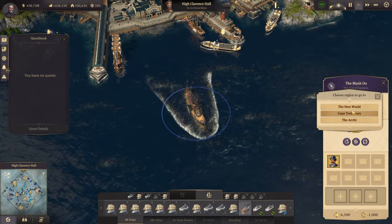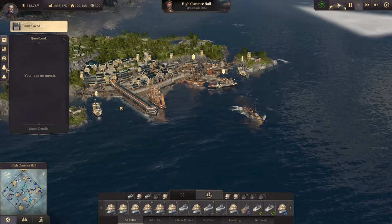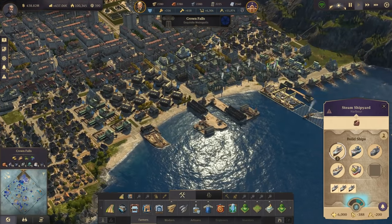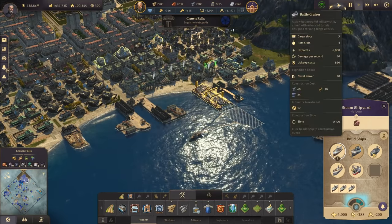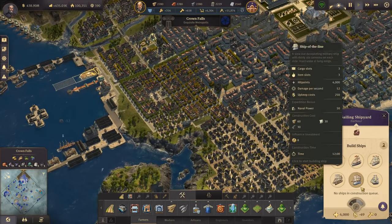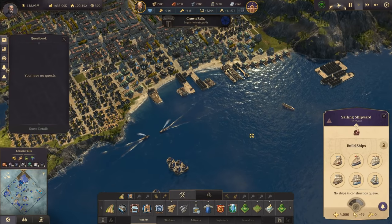Let's get it back to Cape Trelawney - the Musk Ox. In Cape Trelawney we should finally be able to build it again. Nope - not in the steam shipyard, and not on the normal shipyard either. Perhaps we need to get back to Cape Trelawney first.